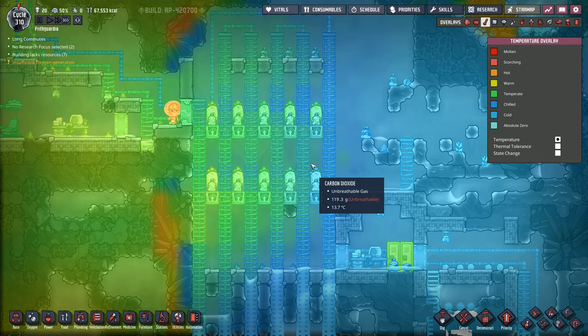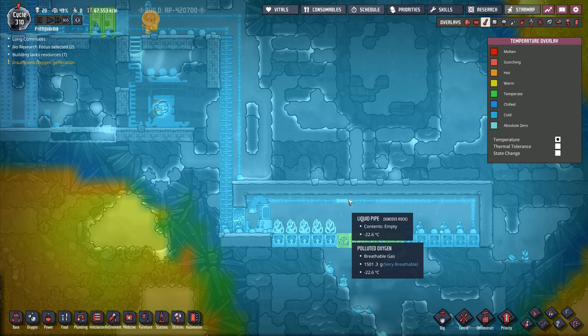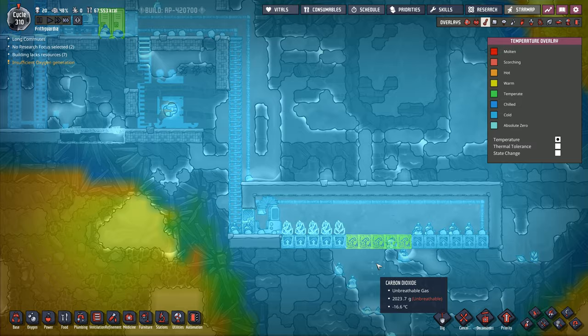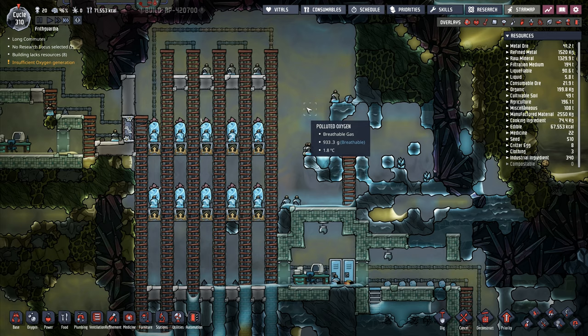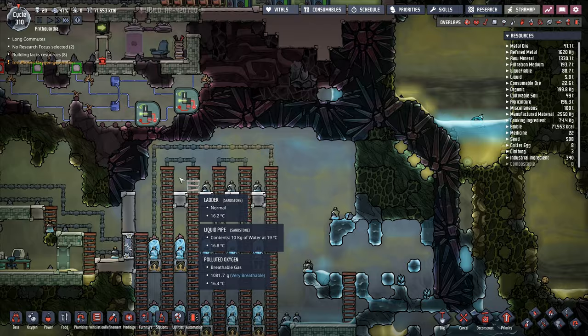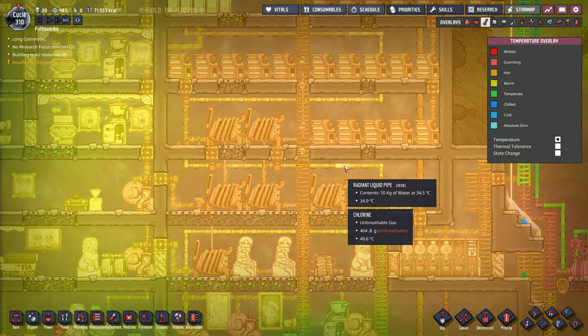This is all looking pretty good in here. I want to go temperature overlay — you can see the Weezwort is cooling this down, and it seems to be cooling it down reasonably well. It's not wonderful, but it's cooling it down enough to keep everything about the temperature that I want. I don't want it getting too ridiculously cold down here. That pipe is minus 20 degrees — that could end up being a problem. The water contents in there is 15 degrees, so that should be all right. Hopefully that bit will be fine — we'll have to keep an eye on that.